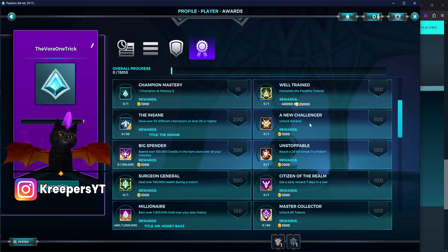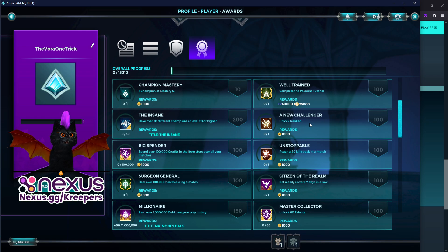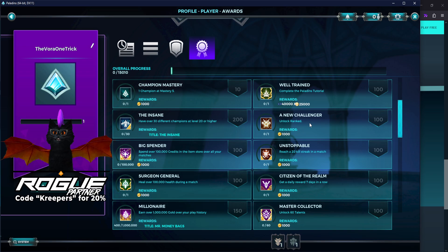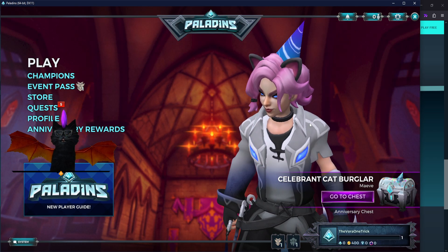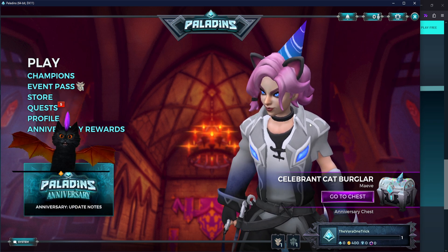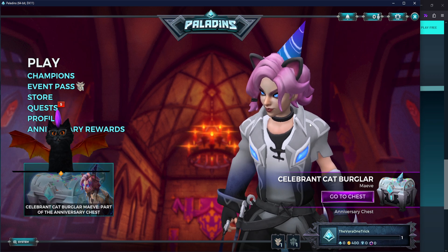First, try to ignore toxic players — don't answer back. Even responding carefully can get you in trouble. If someone is complaining about your gameplay just because it doesn't meet their expectations, let them go — reporting you for playing badly won't get you banned. Just keep playing and learning. Eventually you'll get it. Check those videos for gold, faster leveling, and item basics.